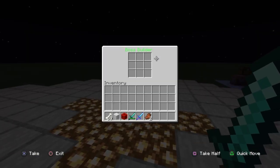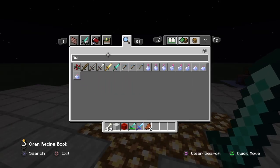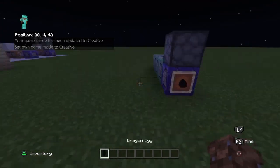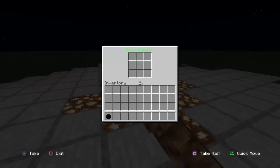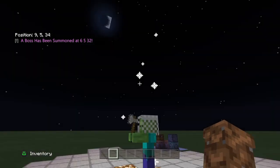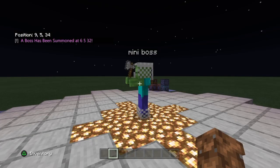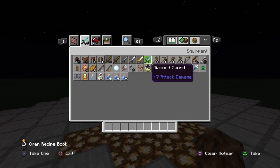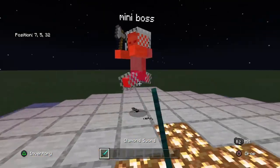So this is called the 'boss builder.' Let's say I get the egg — this is the mini boss egg. I put it in the middle and it will end up spawning the boss. A boss summon — boom! And then you can just fight it. What's cool about this one is it will automatically reset itself when the boss is killed. It's the same system.